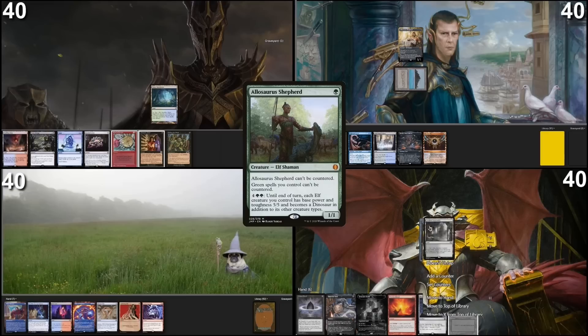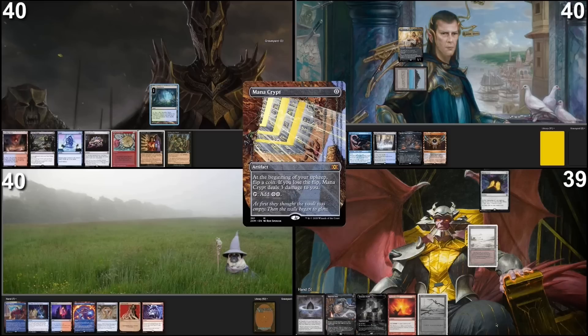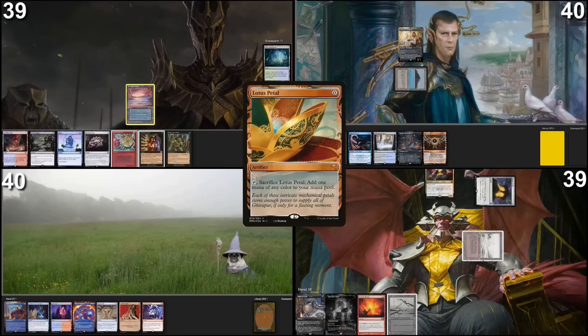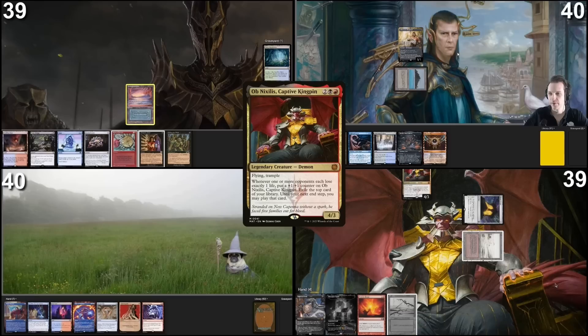We're going to draw. I'm going to play Verdant Catacombs and fetch, getting a Badlands. I would like to play a Mana Crypt. I would like to fetch in response to Crypt before you have upper mana, finding an Underground Sea, then passing. Play this Lotus Petal, sac it for red, and cast Obnixilis. I just realized something bad — my deck wants to attack a lot with one-power creatures, and Obnixilis will trigger when I do so. I might feed the demon. We'll figure something out. After that I will just pass the turn.